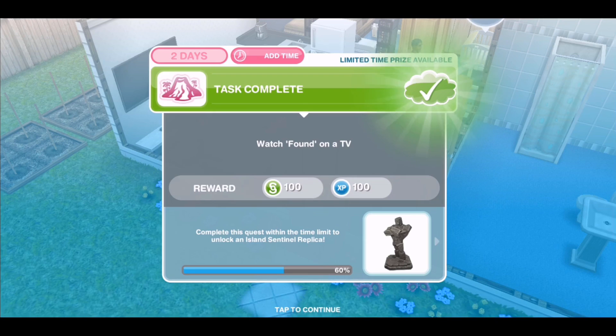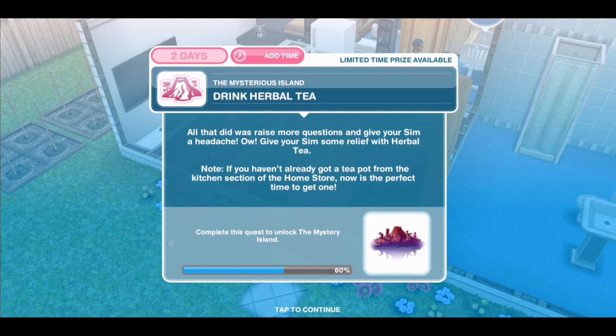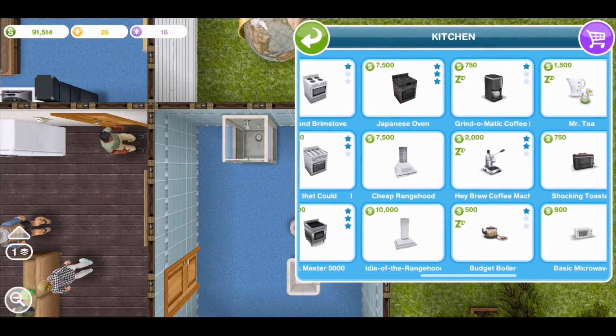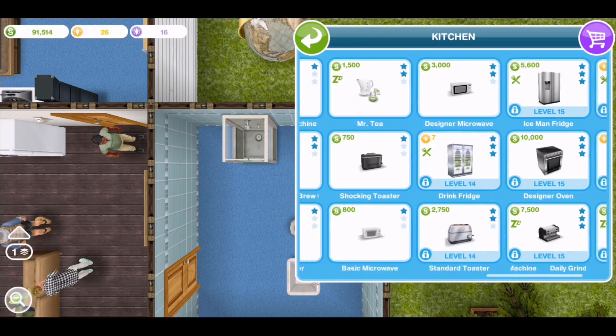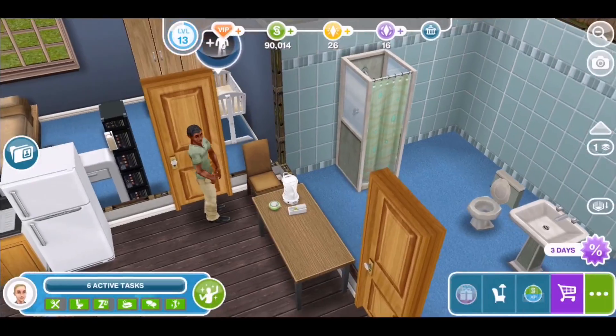Once that's done you'll then be asked to drink some herbal tea. Go into the kitchen in the home store, find the tea making equipment, place that down and then drink some herbal tea, which takes two minutes.